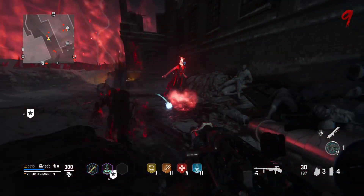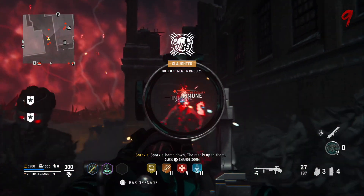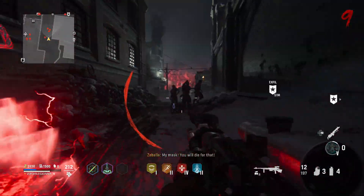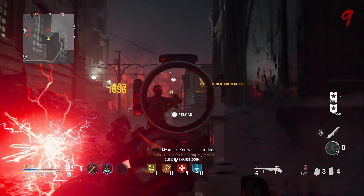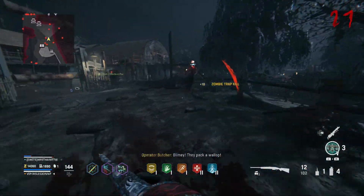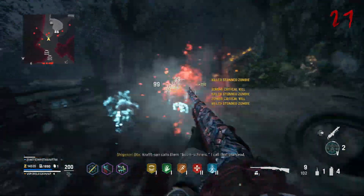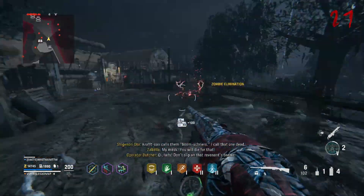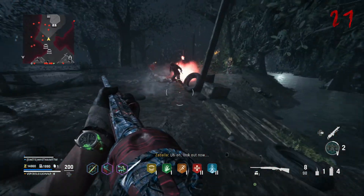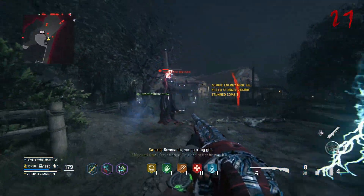Now that you know Energy Mine is super effective against Zabala, go forth and defeat as many Zabalas as you can as you climb higher into the rounds. Like I said at the beginning, the majority of the community does not like Zabala, so I hope this was really helpful for everybody. Anyways guys, that's it for this Vanguard Zombies video. If you enjoyed this video and you'd like to see more, leave a like and subscribe if you're a brand new viewer. Don't forget to check out all the links down below in the description to stay up to date with everything that I do. Have a fantastic rest of your day or night, depending on where you are in this crazy world. I'll see you guys next time.